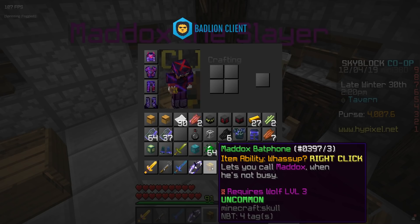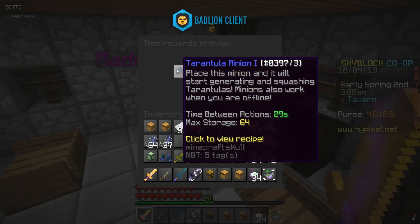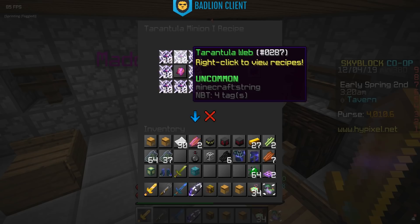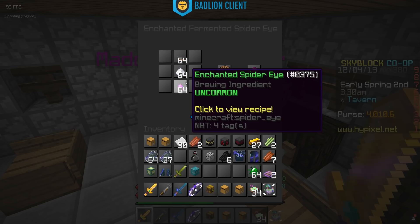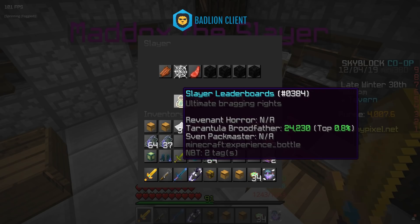Also in slayer changes, you can now call Maddox every one minute from the bat phone rather than three minutes, which is a big change because you used to be waiting for Maddox to answer. The bat phone is from wolf slayer 3. Also, tarantula minions can now drop iron ingots as well — that wasn't in the patch notes but a lot of people noticed it. This makes tarantula minions really worth it, since the crafting cost is 80 tarantula web and an enchanted phantom spider eye, much cheaper than a revenant minion, and now you get iron from it too.